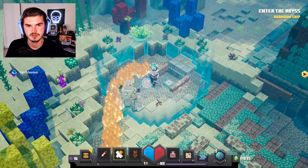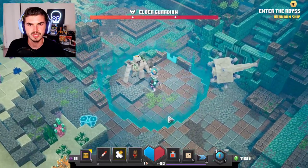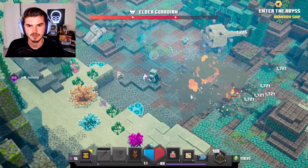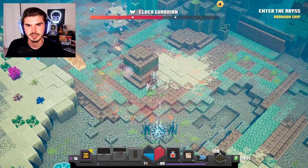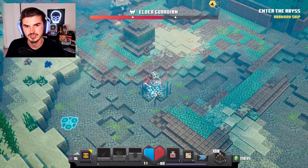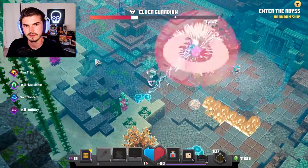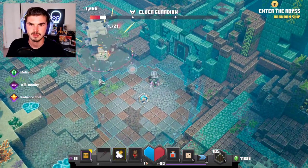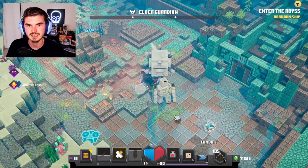Whoa — big boss! Elder Guardian! This guy does a lot of damage. Can I hide from him? I think I can. I need oxygen though. These exploding arrows are the bee's knees — they are just incredible here. Get in there, Iron Golem — we need you. Elder Guardian is done!